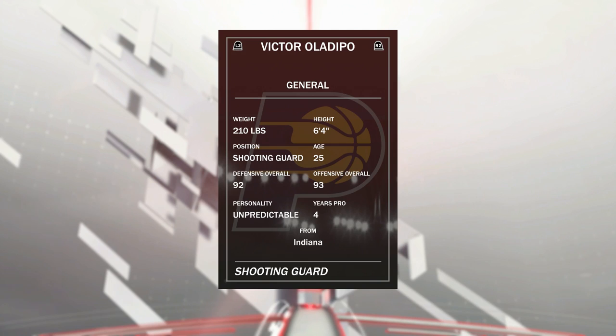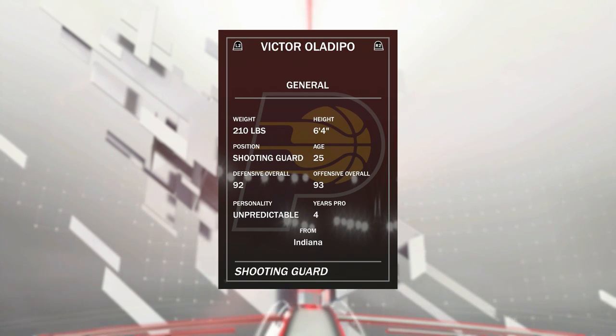You can really run him — I would actually probably run him at point guard, but I like my point guards right now, and this guy from what I've played with in the past doesn't have the greatest dribble moves, at least for me. So we're going to run him at shooting guard, see how he does there. Natural position. 92 defensive overall, 93 offensive.